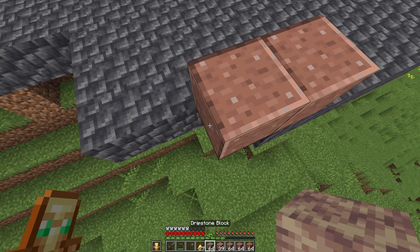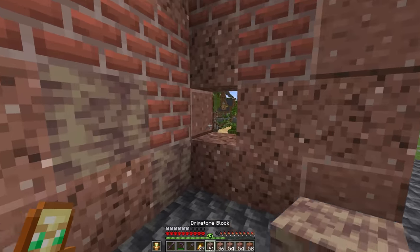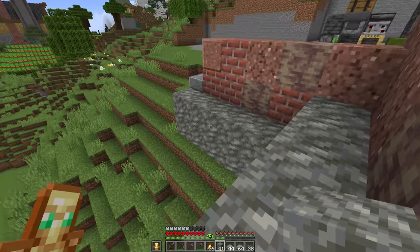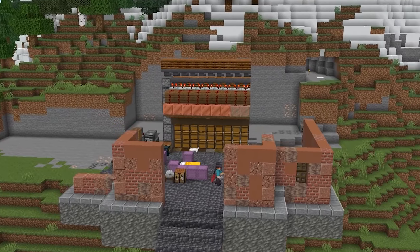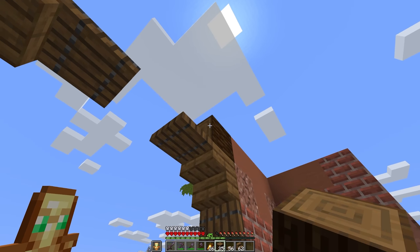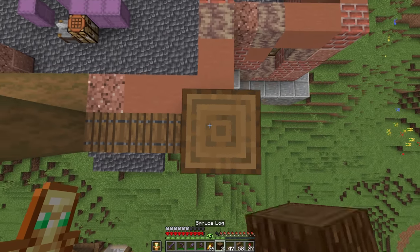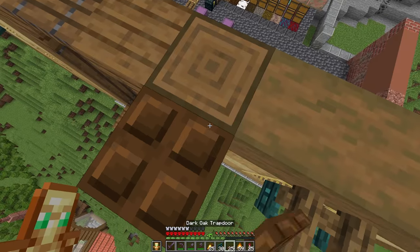We're going to tackle the foundation of the structure first. Grabbing the andesite and a ton of tuff, I think it'll be good to bring in the foundation we've used throughout the rest of this area, but on different layers for the different structures we're incorporating, so it's not just a harsh flat line. The base is now in, and I want to focus on the front upper layer to get the full idea of what this will look like from the valley. Starting on the front of the build, I want to add in an archway with a big entrance to fly right inside the storage room, then we do some strip logs on top.